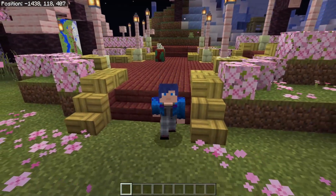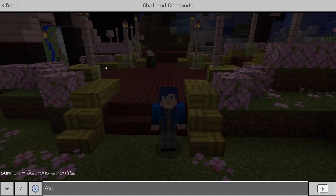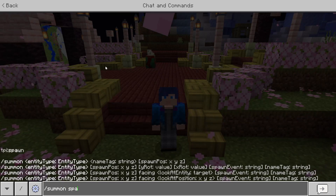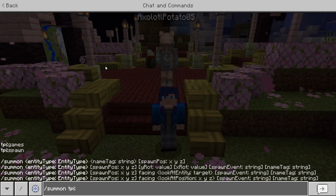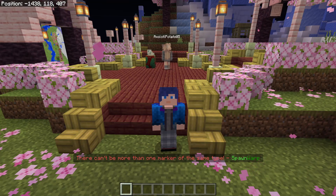Before I forget — to set up a spawn point or a new area, you're going to type in slash summon and then the location name, like 'spawn' or 'games'. For example, 'tpi spawn' — I already have spawn set so it won't work here.